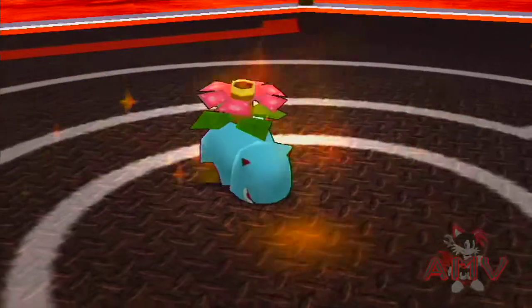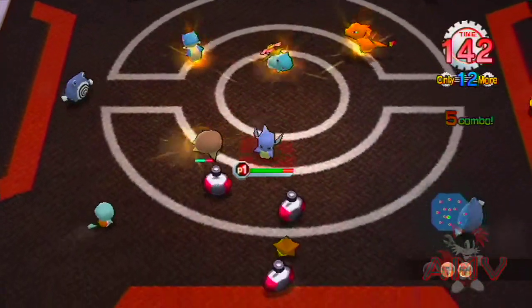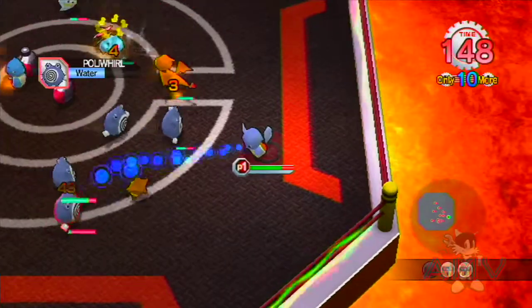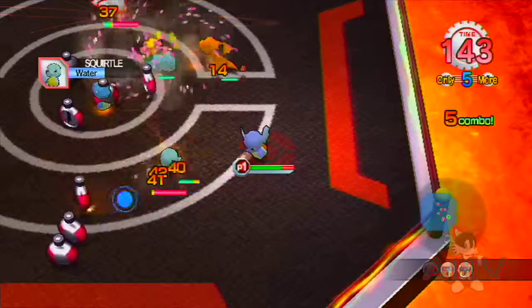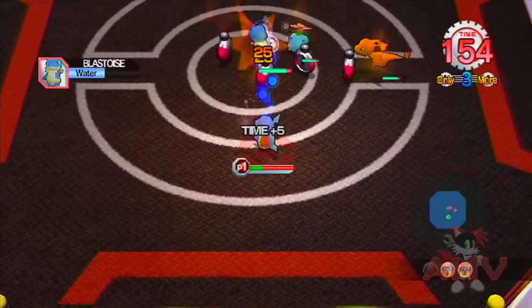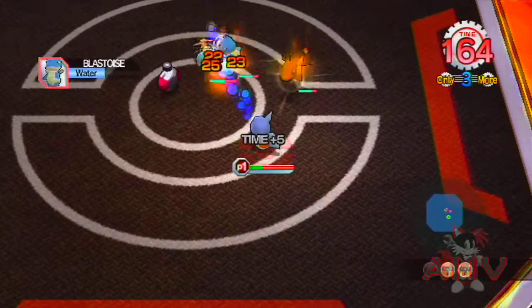Alright, first up — Venusaur, called it. They're all coming at once, oh god. They were all right next to me — a Triple Finish? They still fight each other. But it's not going to do much for me because I have to attack them at some point. My attack does barely anything to these guys. They have a ton of health, though it does a lot to Charizard.